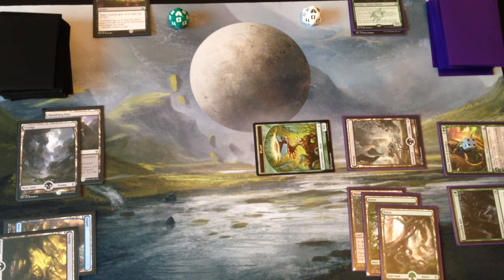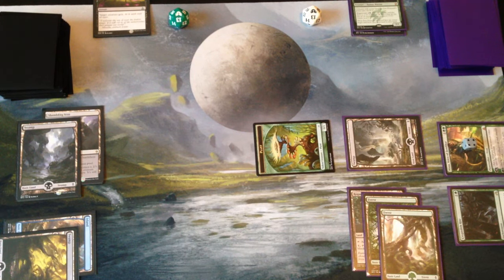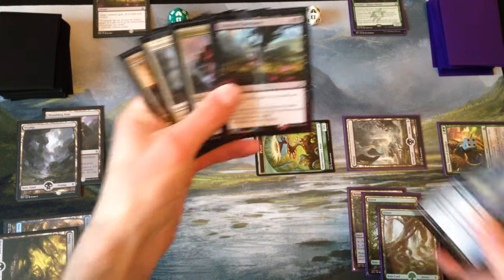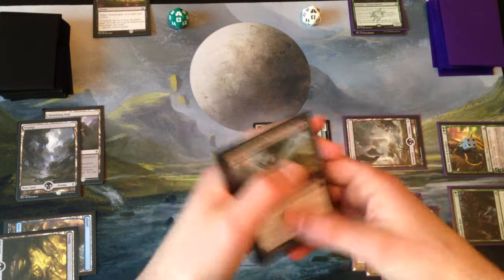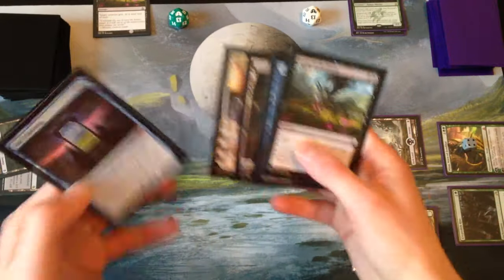So that'll be our turn. Now we have a creature that we can use for ramp. We have five mana available to us, and if we draw another land we'll be able to cast the Brood Monitor, which will give us more ramp for the next turn. Now we could Grasp of Darkness the Plant, but I don't think we're going to bother. We'll let our opponent ramp for now.